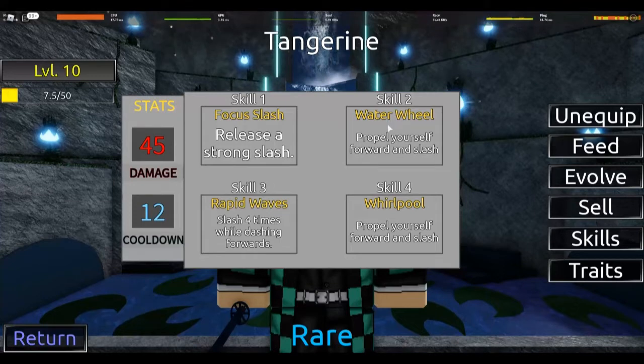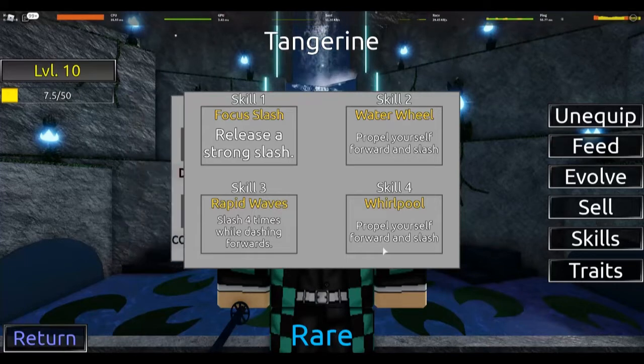But yeah, all of the moves are really good. And Rapid Wave slashes 4 times, it makes you dash forward. That could technically get you killed if the mobs are attacking you. So watch out with that. But Whirlpool is really nice — it sends you in the air and then slashes multiple times, and launches your opponent.